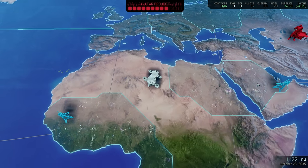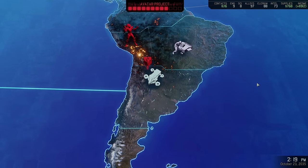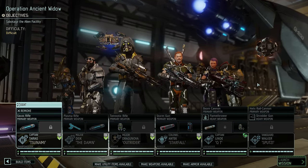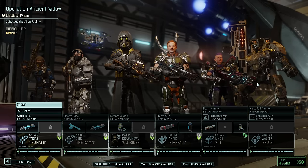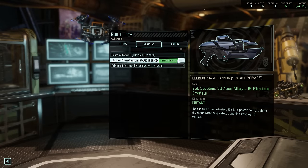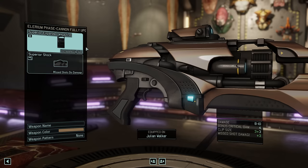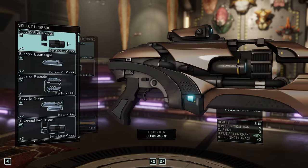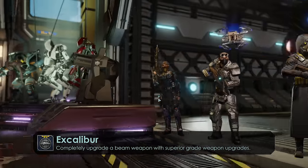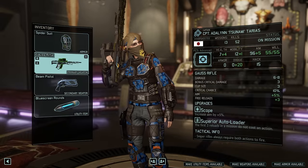All in all, if we send out a capable squad this should hopefully be manageable. This right here is our squad and capable fits these guys quite well — we are bringing out some of the best we have to offer and Julian. We can now finally afford to purchase the Illyrium Face Cannon, giving our Spark the greatest possible firepower, and we also give him a superior scope — yes this means he will have to reload more frequently but hopefully it reduces the number of important shots he misses. This also unlocked the Excalibur achievement.